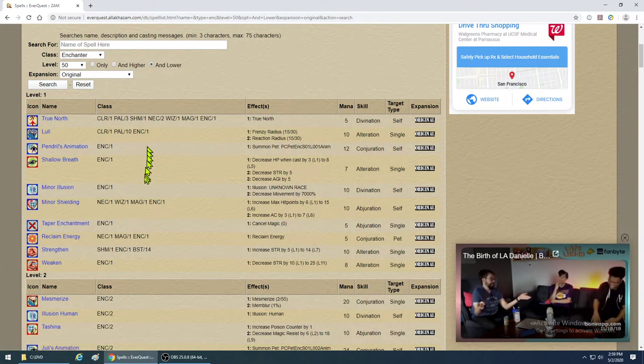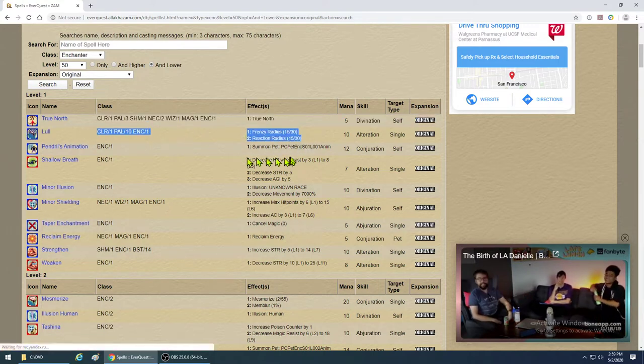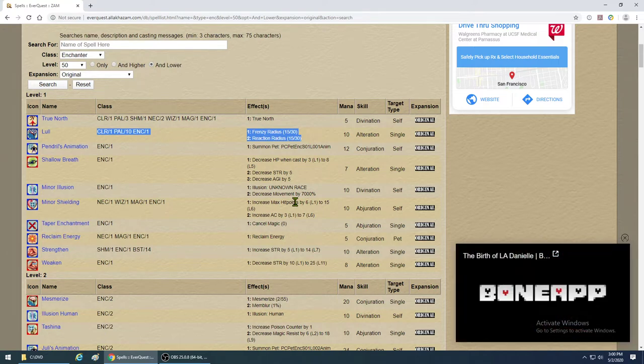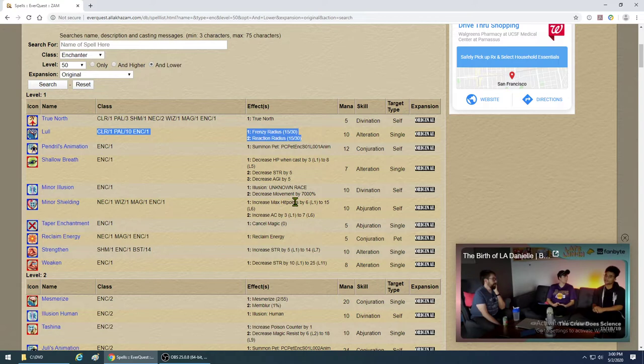The Lull spell is going to be useful. What it does is a 15-30 reaction radius reduction — it'll reduce the radius to 15 around a mob. So if a mob has a reaction radius of 30, it now has to get closer than 15 to react and chain-aggro. The '30' means it works up to level 30. This is a very good spell — definitely get it.